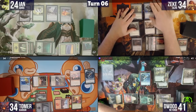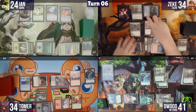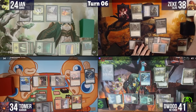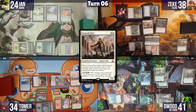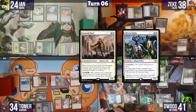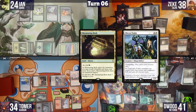Zeke recasts General Tazri. The ETB trigger tutors Mirror Entity to hand — his hidden commander and tribal combo piece. He gets another Myr, then plays Murmuring Bosk, revealing Mirror Entity so it comes in untapped. The table reacts to the galaxy-brain play. Zeke decides not to cast anything further and passes.